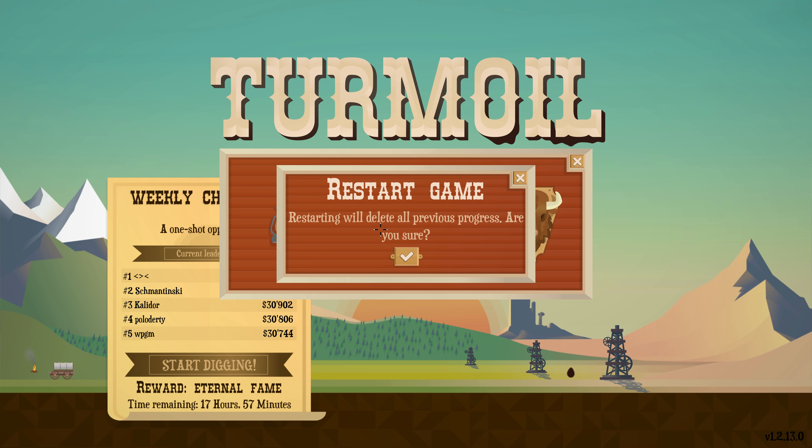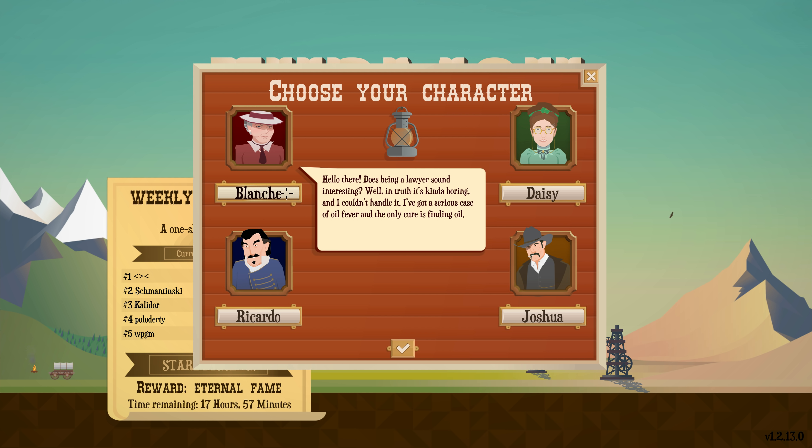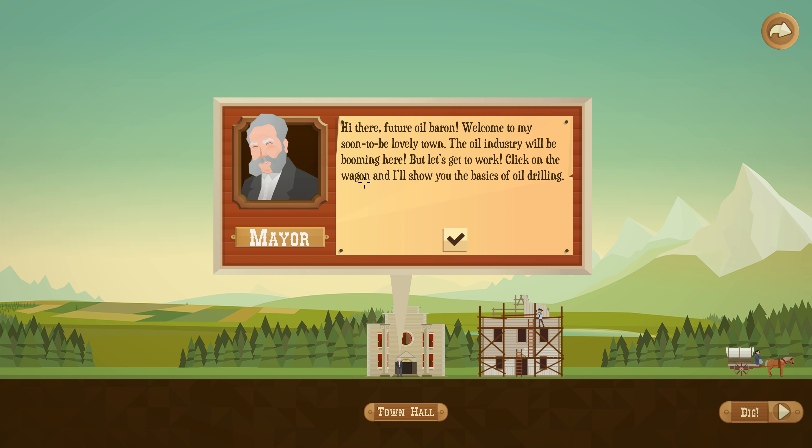We'll start a new campaign and we've got four different characters to choose from: Blanche who was a lawyer, Daisy who's in real estate, Ricardo Buenos Dias who was like an explorer, and Joshua who's like a cow rancher. I'm gonna go with Joshua. I'm not gonna do a Western accent.